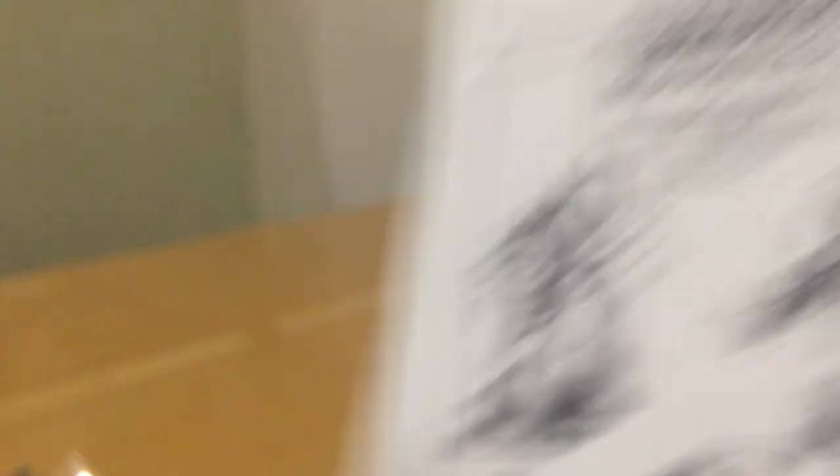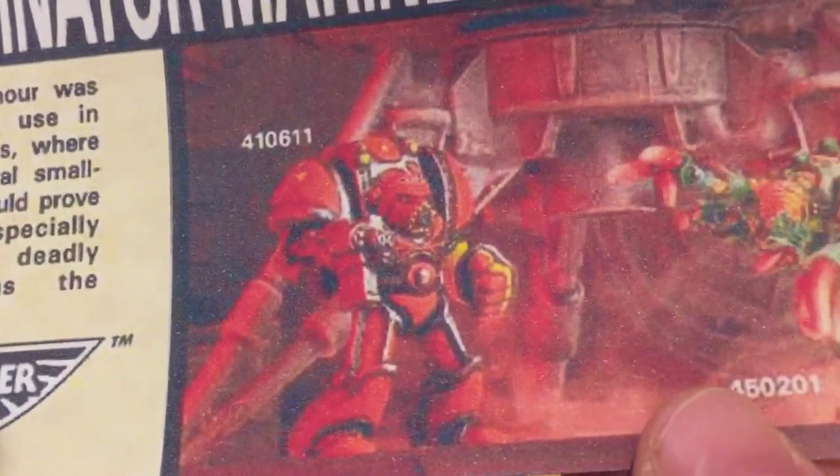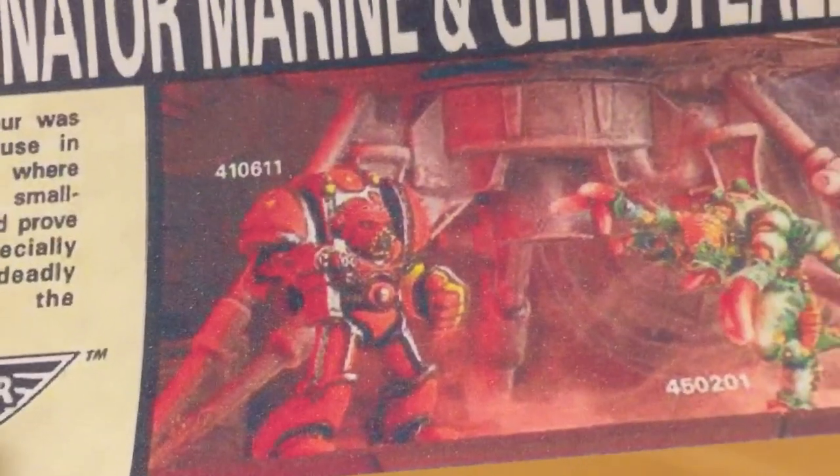In this picture from White Dwarf 110, we've got the Type 3 Terminator. You can see this helmet here and it's very similar to what the helmet of the Death Eagles was like. And while it was abandoned for Terminator armour, I wonder if that was picked up to use on these Marines.